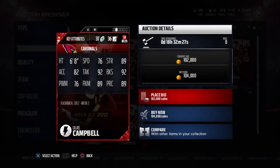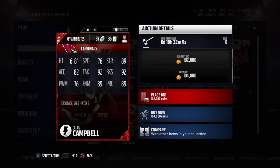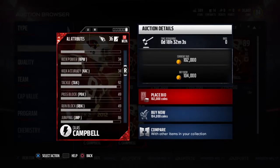76 speed, it's all right. 92 tackle is good. 92 block shed's great. 89 strength. 89 finesse. I feel like players with a finesse elite card should have more — I'm not a fan of finesse, I'm more of a power move guy. But finesse usually is more, I would say. 88 awareness.